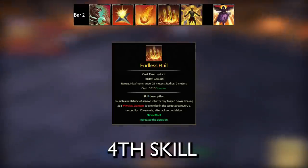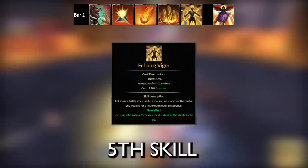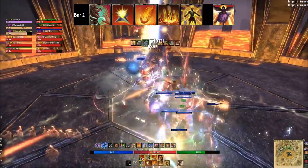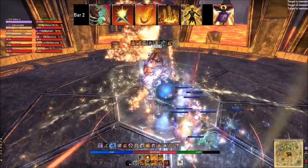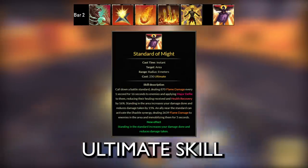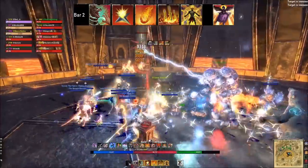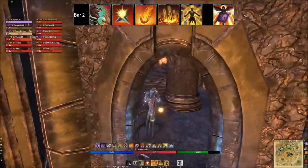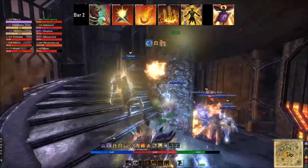The fourth back bar ability is Endless Hail — great single target and AoE damage, especially with the Maelstrom Arena back bar bow. Echoing Vigor is a strong heal over time lasting 10 seconds that also heals allies — useful for three-DPS-no-healer dungeon runs paired with Cauterize. Finally, Standard of Might is the back bar ultimate — one of the hardest-hitting damage over time ultimates in the game. The downside is it's not mobile, so you really need to prioritize dropping it during a stationary burn phase to maximize its long duration.